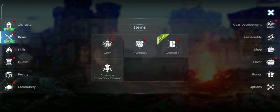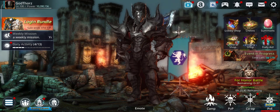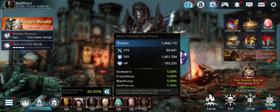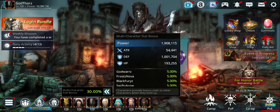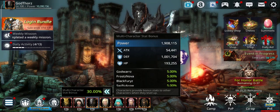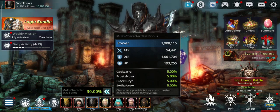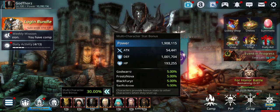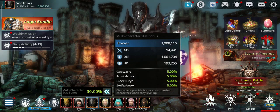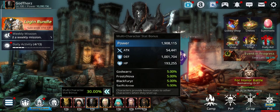Another source for attack and other stats, in case you don't know, is from multi-character stats bonus. That means you get for all your stats — attack, defense, HP — up to 30% if all your alts are at level 100. It's 5% per each alt at level 100; if it's a lower level you'll get a lower percentage, like 1, 2, or 3%. So in order to increase your attack power or overall power, you need to level up all your alts to level 100, because you get up to a 30% boost on all your stats including attack power.